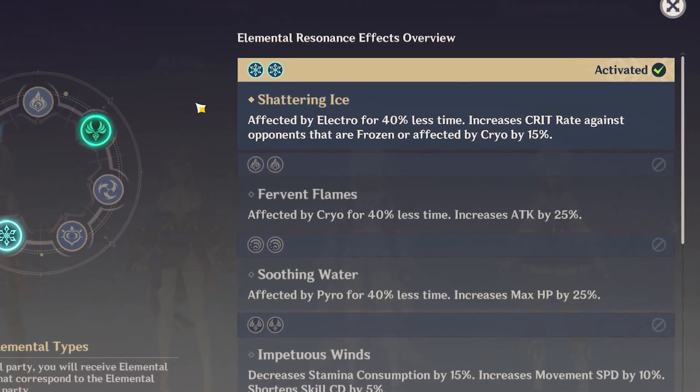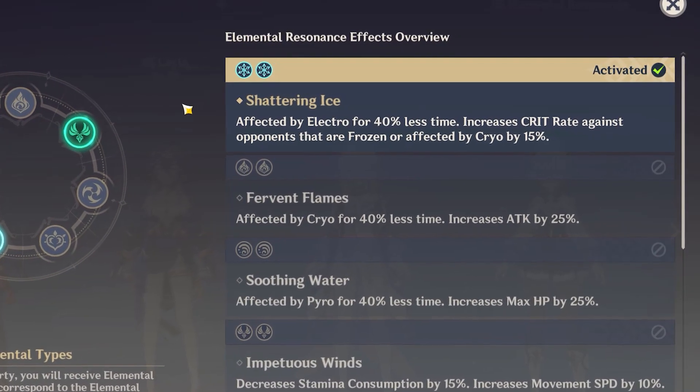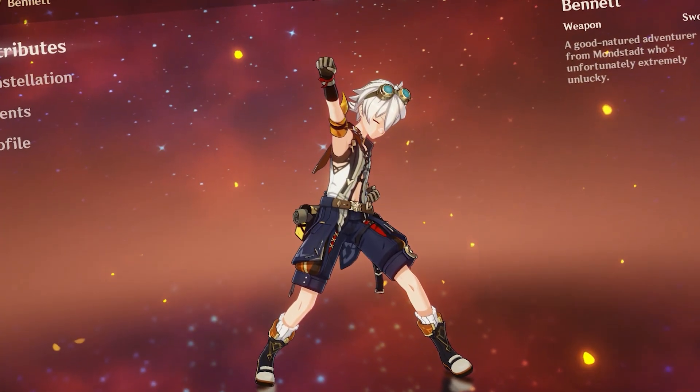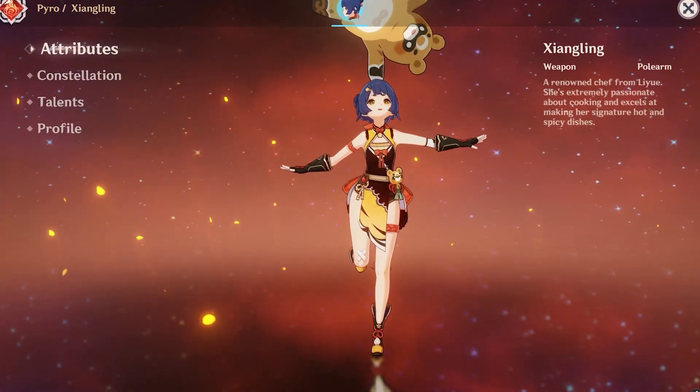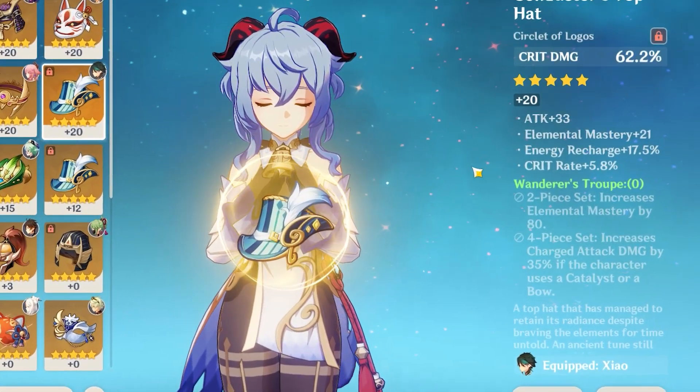Team setup with Ganyu is going to change a little bit depending on which artifact set you chose. If you're running Blizzard Strayer, you need to run a team that's good at freezing everything literally all the time, and you want Cryo resonance because it gives you extra Crit Rate. With the passive from Blizzard Strayer and Cryo resonance active, you get an extra 55% Crit Rate — and then you couple that with Ganyu's passive, that's a lot of Crit Rate. If you are running Wanderer's Troupe, still go for Cryo resonance, but you don't really need to worry about freezing. Use characters that buff your damage and Crit stats instead. Running a good Pyro applicator is also a great idea, as the Melt reaction is amazing for Wanderer's Ganyu — the two-piece bonus from the Wanderer set gives you EM, so it's going to increase your reaction damage even more.